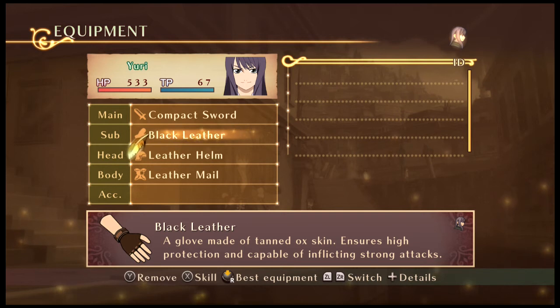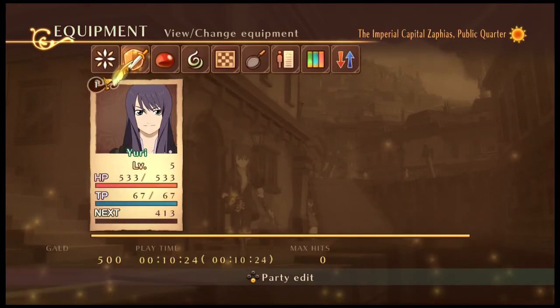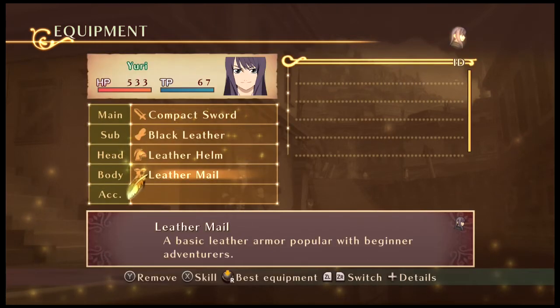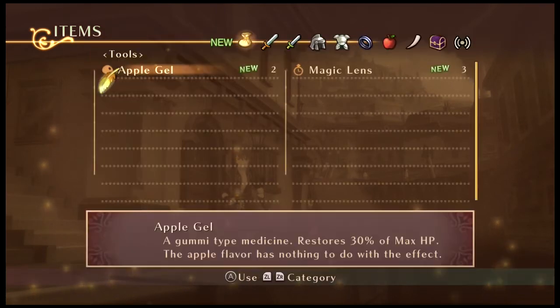Here's something new: the sub-weapon and main weapon for this game in particular. A glove made out of tan ox skin with serious high protection and capability for strong attacks. A small but well-bound sword, handy for beginners. We'll talk about this more in detail later, because there's gonna be a lot of stuff to cover in the next little bit.